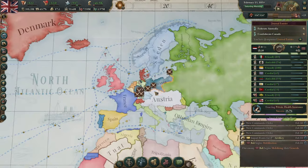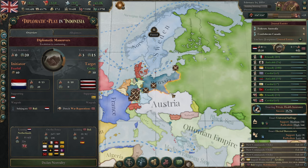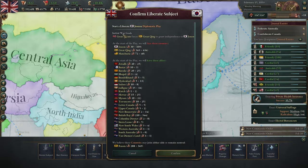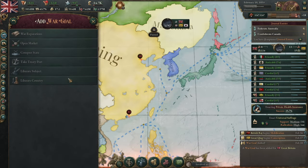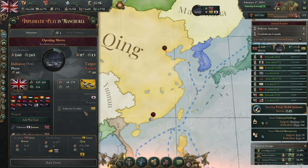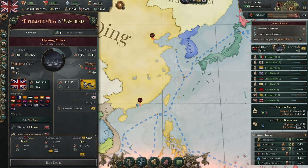The war has broken out, so let's go ahead and jump in. We're going to start by doing liberate subject on Joseon, and we're going to add war reparations from Qing and also liberate Mongolia. Now we see if anybody comes out of the woodwork to protect Qing — because if they don't, this is going to go really badly for them. Their great protector is Russia, and Russia is of course already involved in the European war.